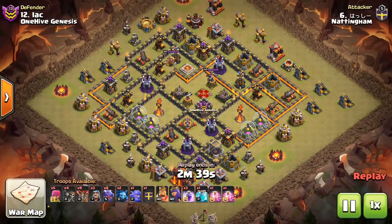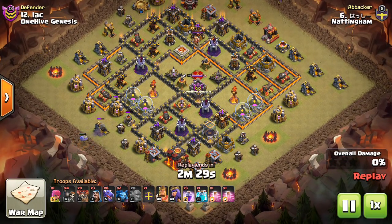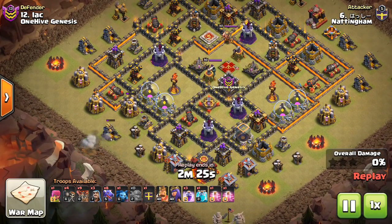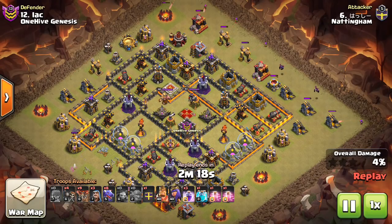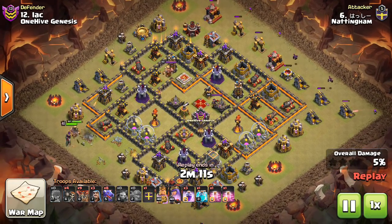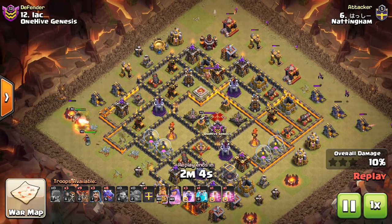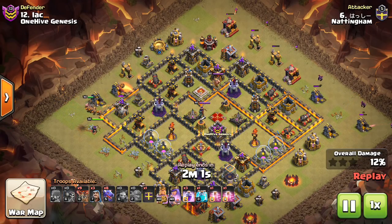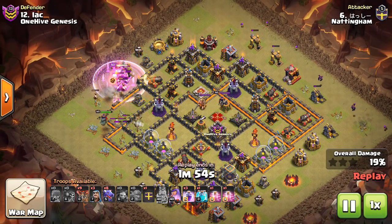Let's take a look at the next one — also a Dragon attack. A nice bowler bounce on the mortar, getting three buildings. He placed it so the second bounce went right in between those two buildings — very slick. Just some minions and archers on the opposite side to snipe, keeping dragons inside the base better without having to invest a lot in funneling. Here go the heroes — it's common to see both heroes together on Dragon attacks. Some wall breakers open up the wall, close with that mortar shell, but the queen grabs that first air defense.